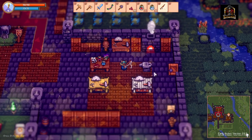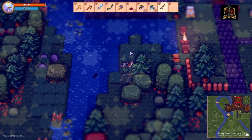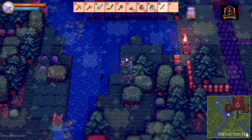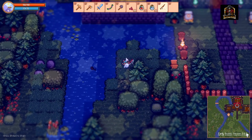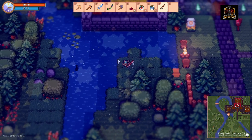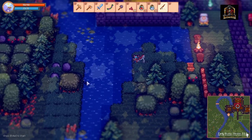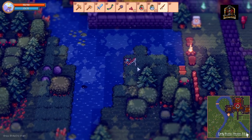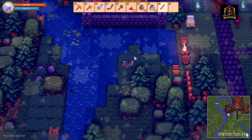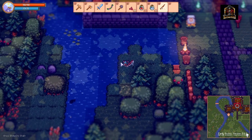Now we're going to head out and take a look at what you can do when you have all this stuff. Once you've got your fishing rod and fishing bait, you're free to head out and look for some fish. You've got to look around at bodies of water and find these little shadows of the fish — that's where you know you can catch one. When you have that, you don't have to have your bait equipped; it just has to be in your inventory.